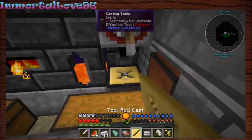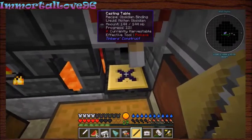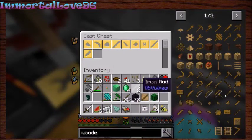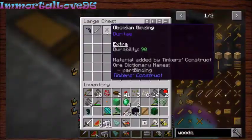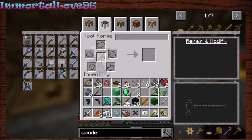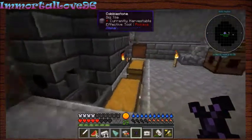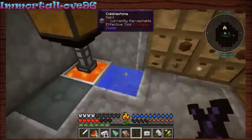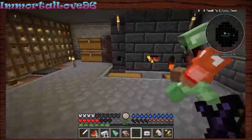There are two buckets in here — I got one. I need water. We're gonna make witch water. Then I'm gonna make a silver sword — I have a plan. My goal is to get an enderman spawner. Remember last episode we got info from Scott's corner. Do we have iguana tweaks to upgrade our tools in this one?